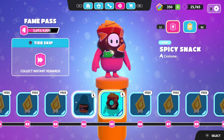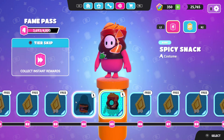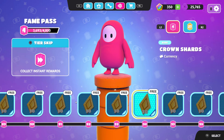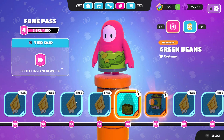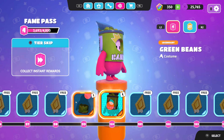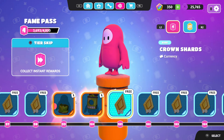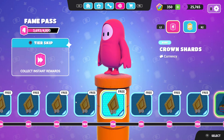Then we have the Spicy Snacks — it's the chips one but this time it's spicy. This one is not free but still very cool for the people who actually buy the Fame Pass. We also have even more free shards and Green Beans — before we had regular beans and this variation has green, which is really nice.